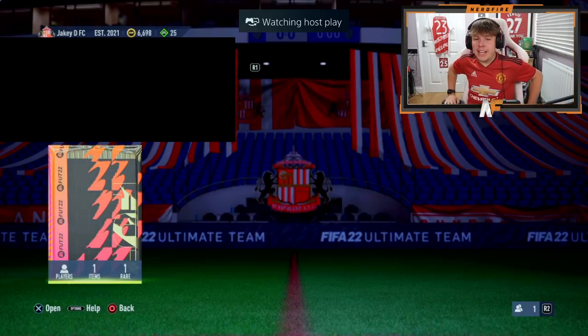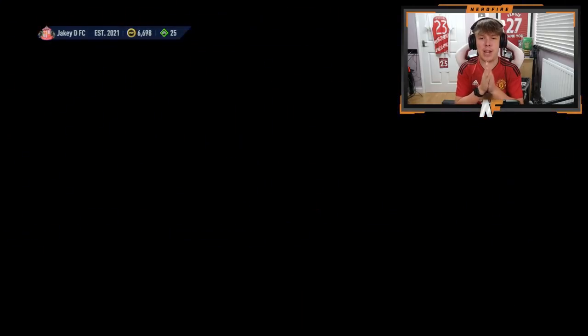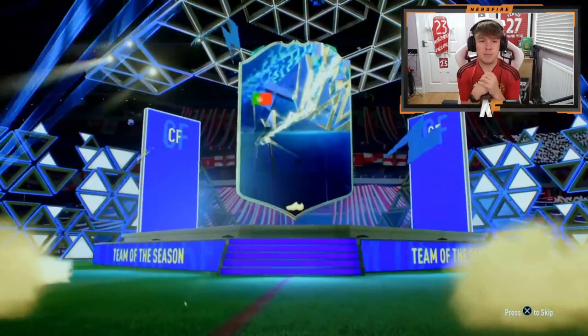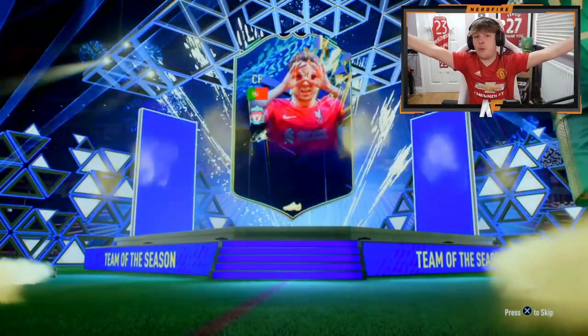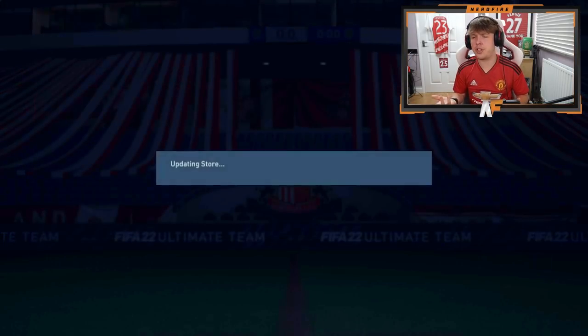Jake is in the house — number six. Let's have a big pull here. Van Dijk would be a sick one to see. Portugal, centre-forward — it's Diego Jota. The first time we've got him, that's a dub. High work rates is the only thing that's a little bit dodgy, but four-star, five-star — very solid card indeed.